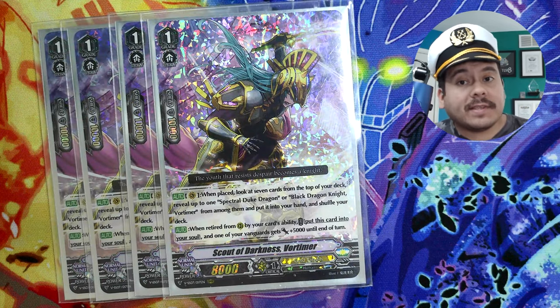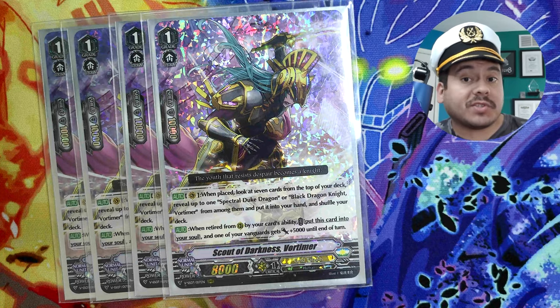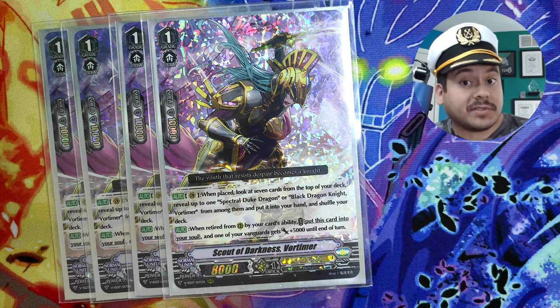Moving up to the grade 1s, you want to play this one specifically because it does check top 7 for the grade 2 or the Spectral Duke Dragon and add it to your hand and shuffle in. So this rewards you for riding it, but when it's retired you can actually beef up your vanguard for the rest of your turn as well.